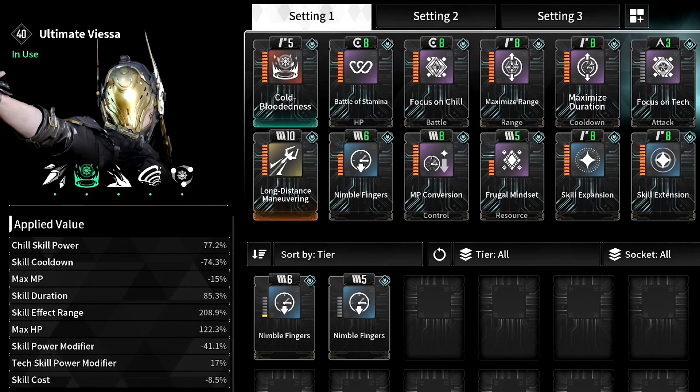For the first module, we have Cold Bloodiness, which when using a skill increases the skill power and decreases skill cast and skill cooldowns. The caveat is that we have to stand still for the full effect and max damage buffs, because otherwise the Frost Road effect won't be created if our character moves. Then we have Long Distance Maneuvering, which modifies the Grappling Hook range to 25 meters, but the base charge time changes to 6 seconds and increases by 20%. This also increases your max module capacity, which is our main goal. Then Battle of Stamina, that increases max HP by 12% and skill duration by 8%. Then Nimble Fingers, that reduces skill cooldowns by 6%.